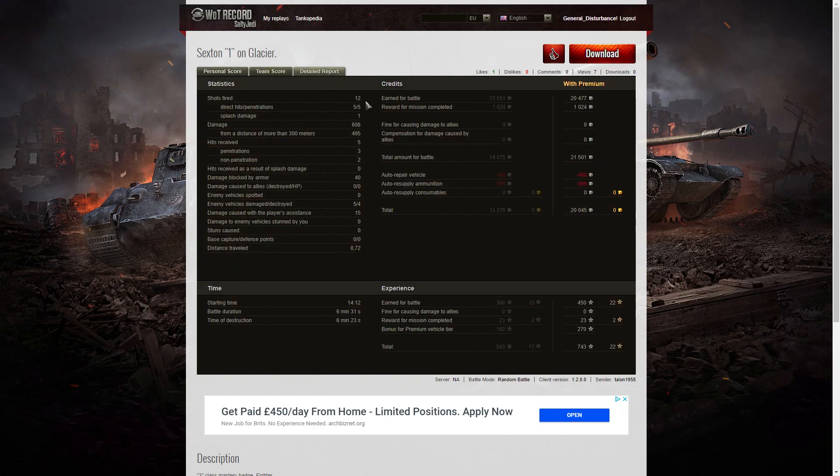Looking at the detail report: he fired 12 rounds, got five direct hits, five penetrations, and one splash. Damage of 608 hit points, of which 495 were at more than 300 meters. He received five hits from the enemy — three penetrations and two non-penetrations — with blocked damage of 40 hit points. He damaged five of the enemy, killed four of them, and did 15 hit points of damage assistance. On a premium account he earned 20,477 credits, plus 1,024 for mission completion, bringing a total of 21,501. After repair and ammunition resupply he still took home 20,045 credits. He received 450 XP plus 23 for mission completion and 270 premium bonus — because this is one of only two premium SPGs in the game — for a total of 743 experience points.